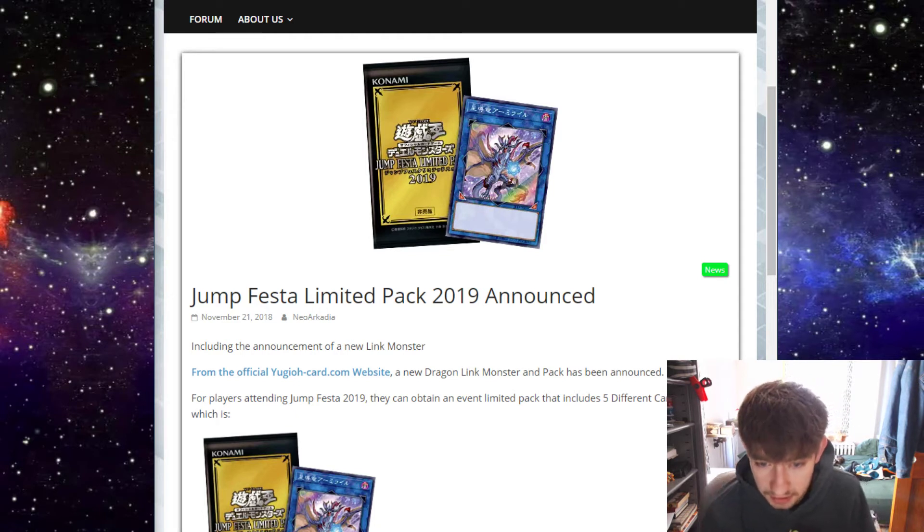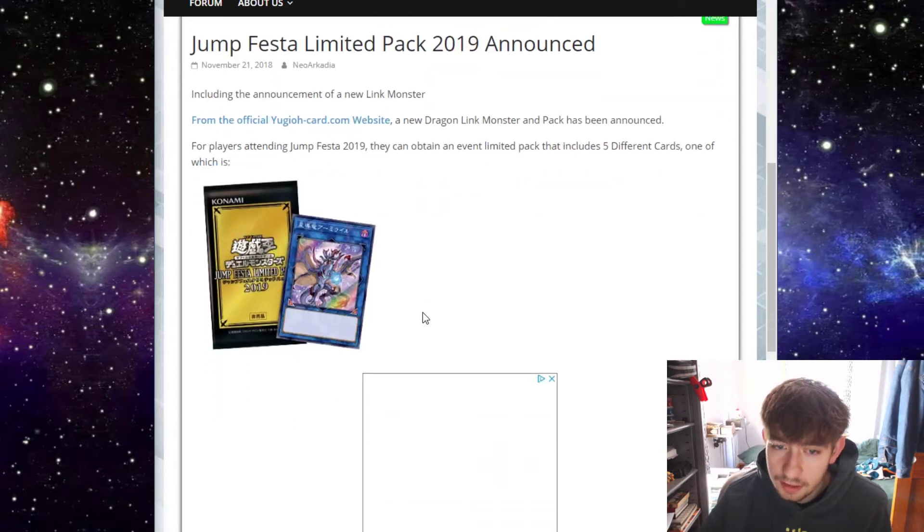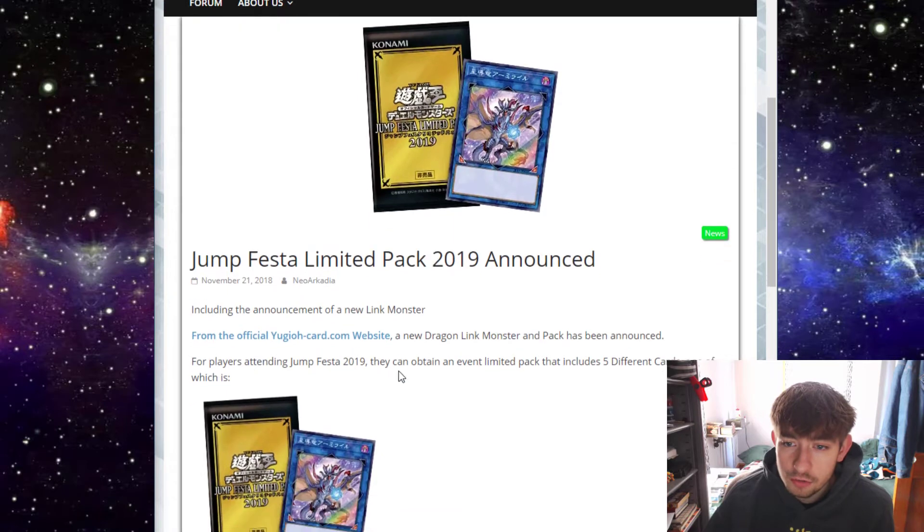For the Jump Festa 2019, players will be able to obtain an event-limited pack that includes five different cards, one of which is a new Dragon Link monster. We don't know anything about the Dragon Link monster obviously. This video would be way more hype if we actually knew what it is.